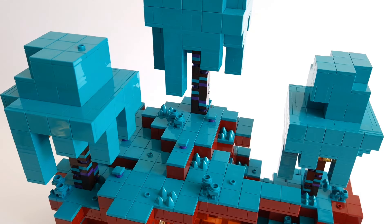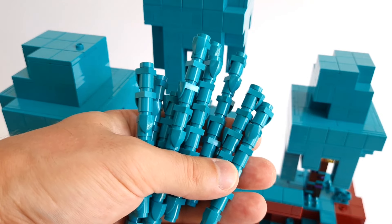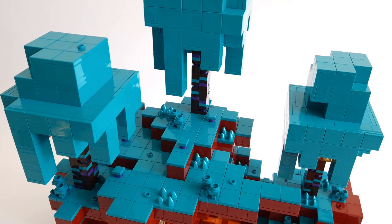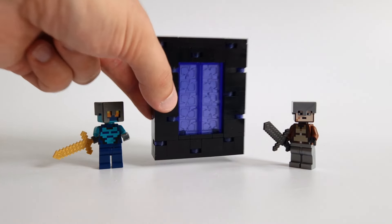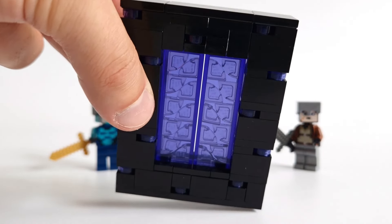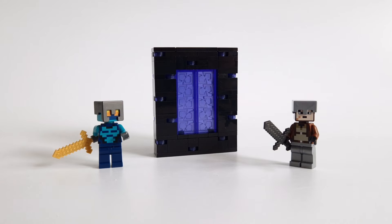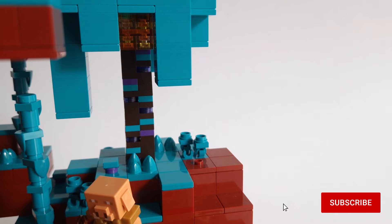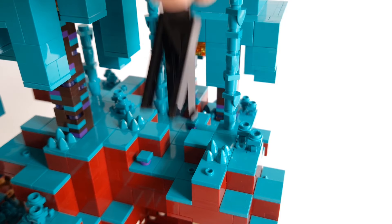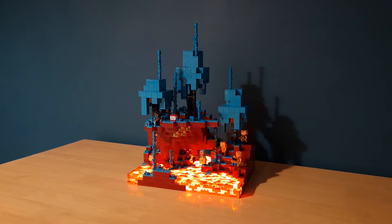Before I add the mobs, there are a couple of last things. I have the last plant left — twisted vines. There will be a lot of them and I already have the places marked out. I also made a nether portal — I wanted to show a great texture in a simple way. I put trans-clear quarter tiles inside the bricks, and that's it. I think it looks really cool. Everything is ready, so it's time for mobs. I promised you a shot of the MOC in the dark — the effect is great, I like it a lot.